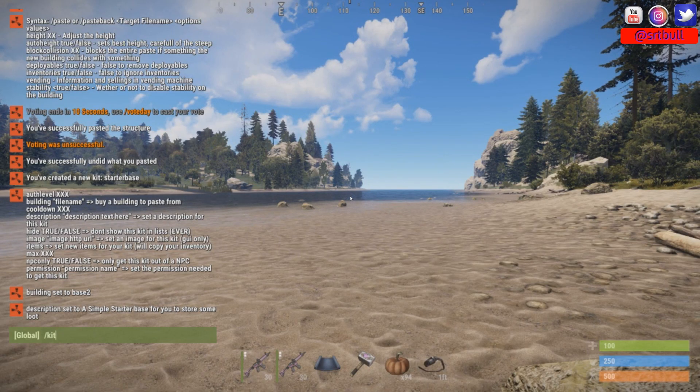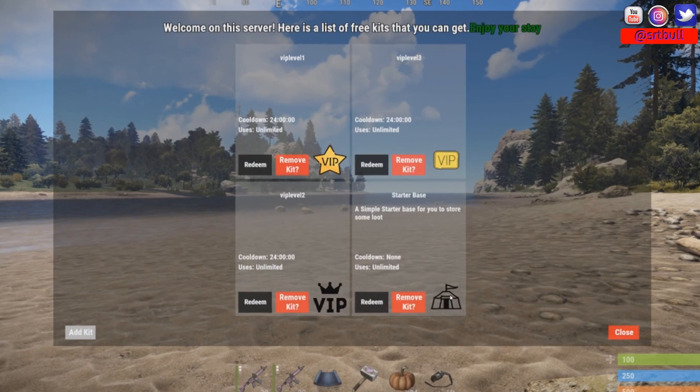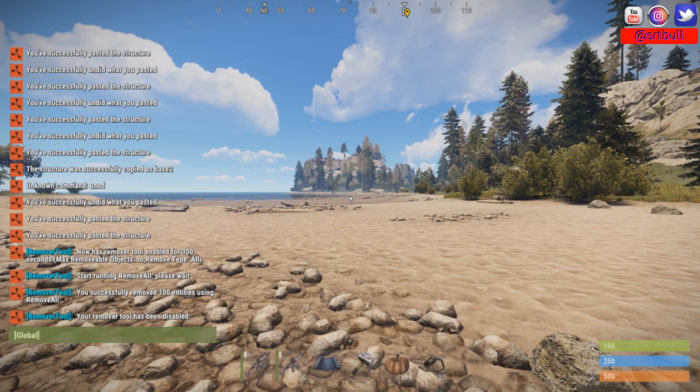Now that we're back in game, we can pull up the GUI again with slash kit. There we go — we've got our icon in there exactly like the one we grabbed from Google. I also capitalized the S on Starter and the B on Base. It just makes it look a little more polished — it really takes your GUI to the next level and shows your players you care about the tiny details in every plugin.